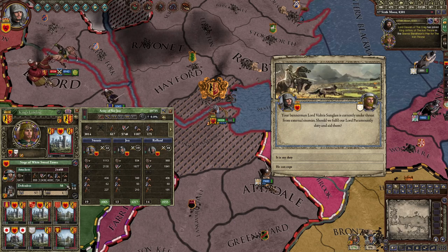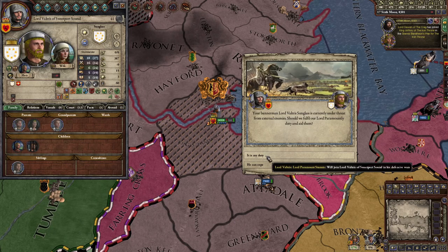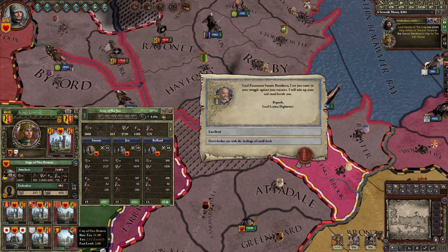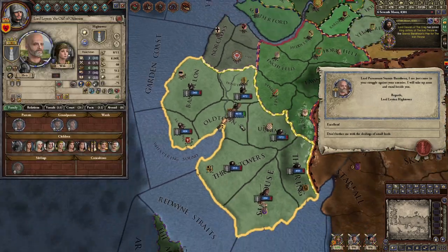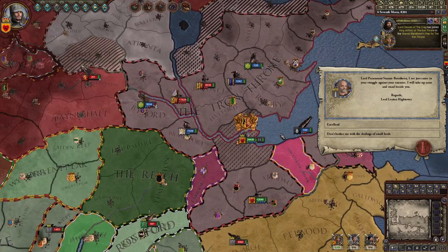We did take it — we lost 4,000 guys but whatever. The next place is a city with no walls — take that. And the Lord of Hightower joined me. That's a big chunk of the Reach — good support. 8,000 men, come support me. I'm about to win.